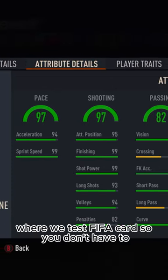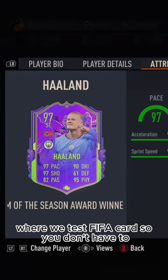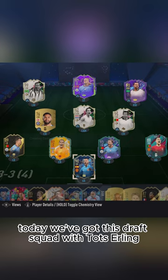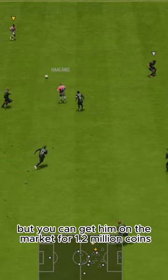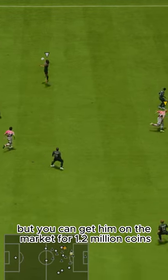Welcome to Baller or Bust, where we test FIFA cards so you don't have to. Today we've got this draft squad with TOTS Erling Braut-Haaland. We acquired him via draft, but you can get him on the market for 1.2 million coins.